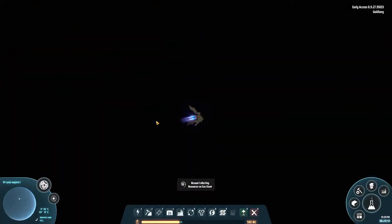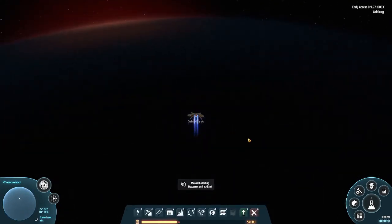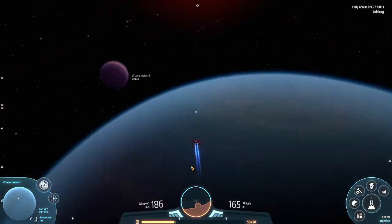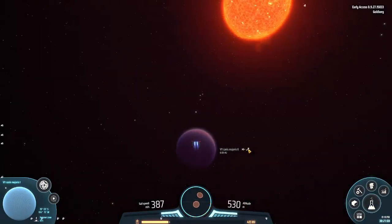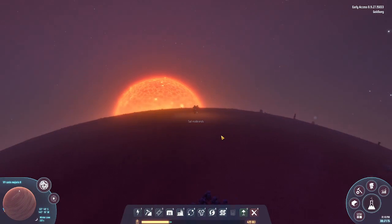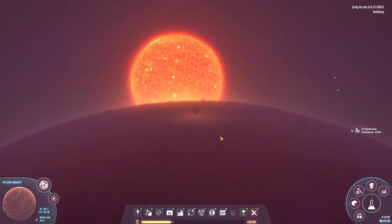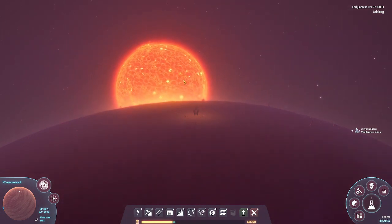I don't want to land again, I want to go back to that arid desert planet. If you hold Shift it will add more power to your speed. This is very pretty - the red giant going below.